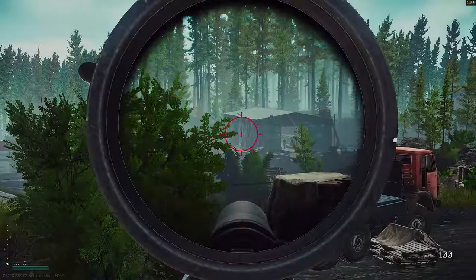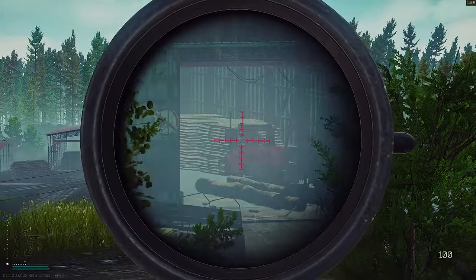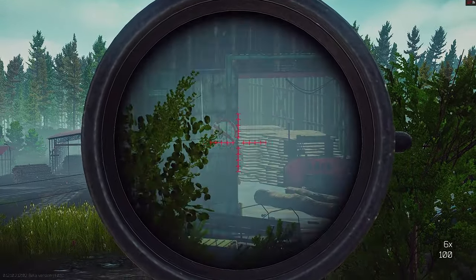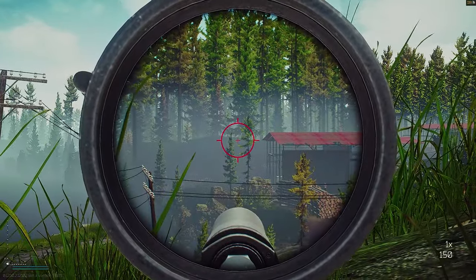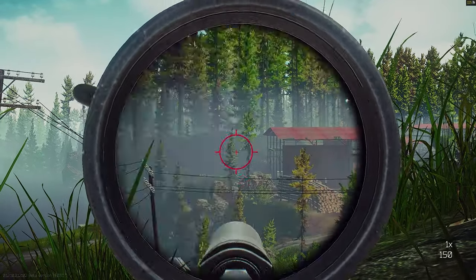I want to give you three maps for the first days which you should farm. The first one is one of my favorites — it's Woods. Woods is very great because you can find a lot of things you need for quests, for money, weapon parts, and everything. Woods is a very important map early on. You can find a lot of very good weapon attachments, and best of all, it's pretty low risk compared to every other map. You can earn a lot of money and make a lot of progress.